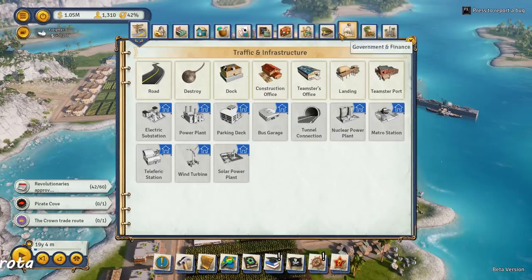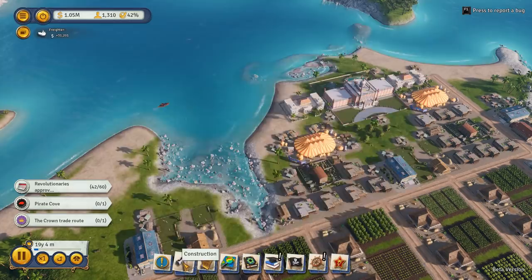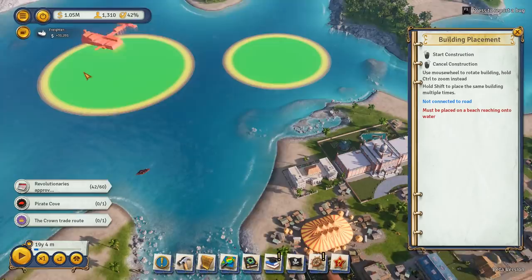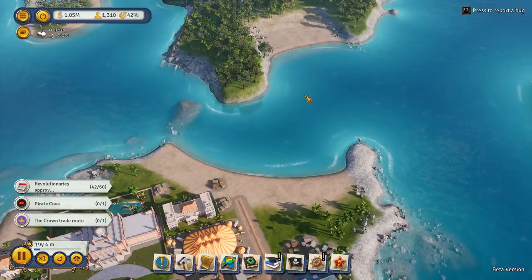We'll start off by putting in a pirate cove. I kind of like it in some little place out of the way. But what I should do first is check my fishing spots. We've got really good fishing around here, so we probably want to put loads of fishermen along here. I think we've probably got room for a pirate cove over here - this is a nice little spot for it.